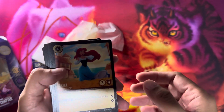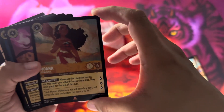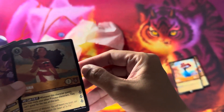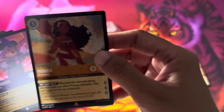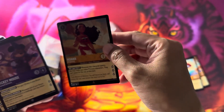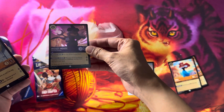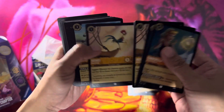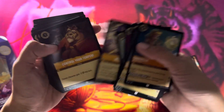Okay, so we have Ariel here. We've got a foil Moana — it looks like a cold foil treatment, but the foil is in the artwork, not the border. It's pretty cool. I like it; it doesn't seem like the type of foil that would curl. And we also have a foil Mickey, which is very nice. The rest I think are normal cards, but there's another foil here too.